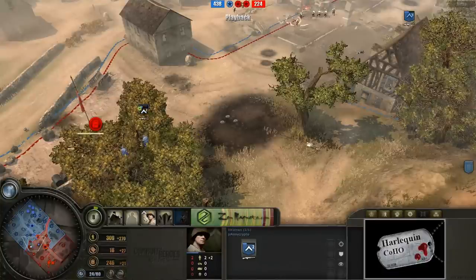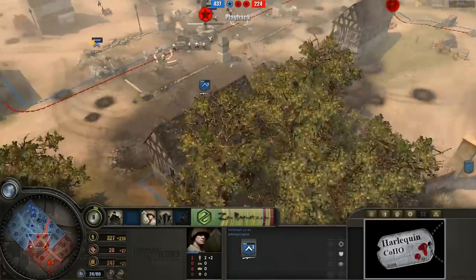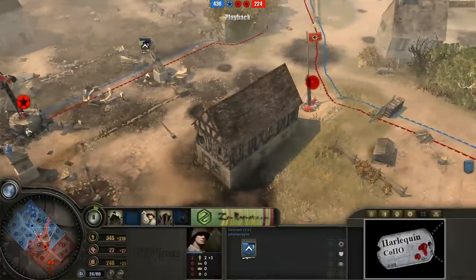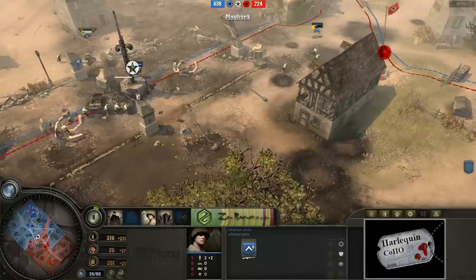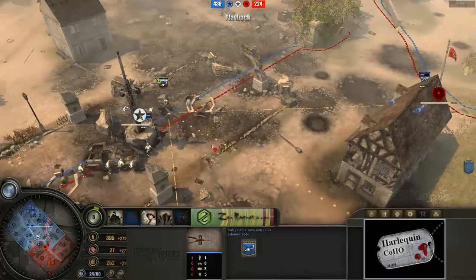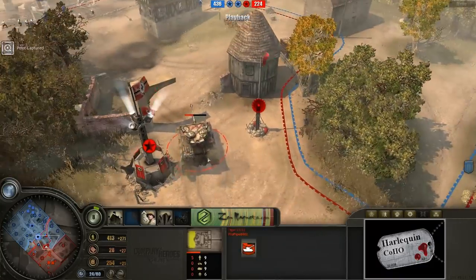Kind of an all-fronts retreat going on for Pro-Pipe right now. Very wounded riflemen squads left over here on the left, just kind of capping away. Another squad just hanging out in this building. Once again, control over the center going back to Krypton. 436 points to 224 for Pro-Pipe. Krypton is getting his anti-tank gun way up front in the center — not a bad idea, given that there is a bad-looking tank in the middle.